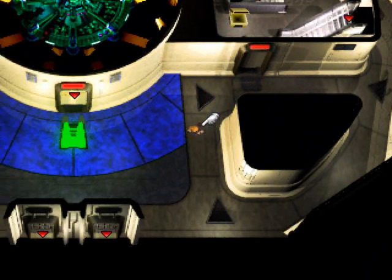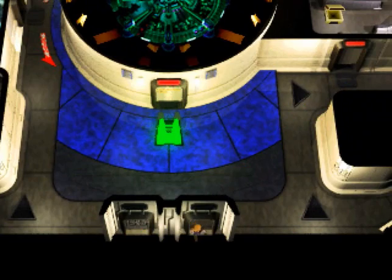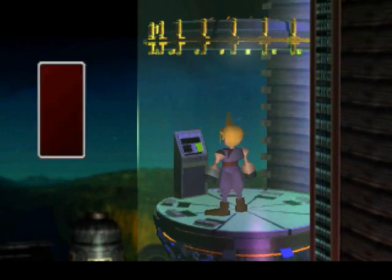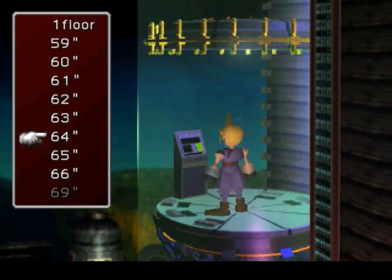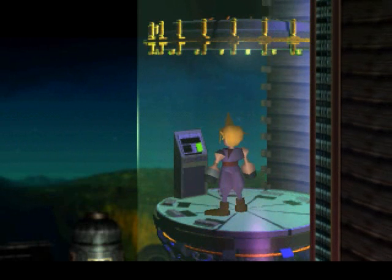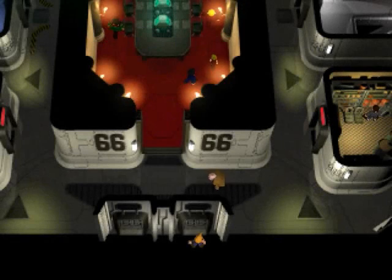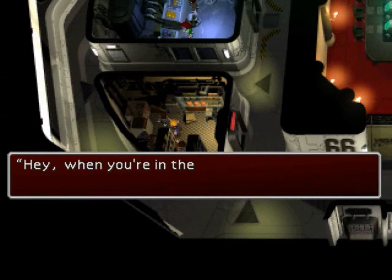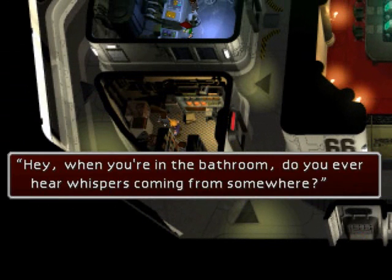I guess we can't take the stairs — we're gonna have to use the key card. Alright, we'll do that. Floor number 66. Why is 67 and 68 skipped? Oh, lots of people over here. Hey! When you're in the bathroom, do you ever hear whispers coming from somewhere?